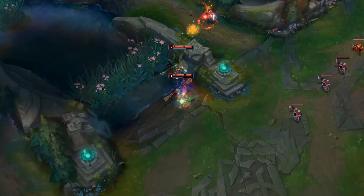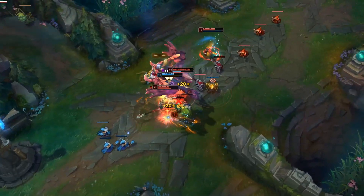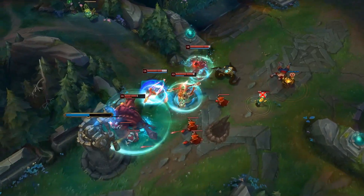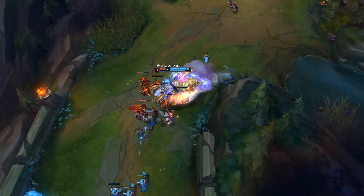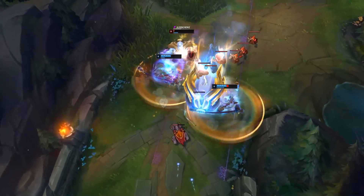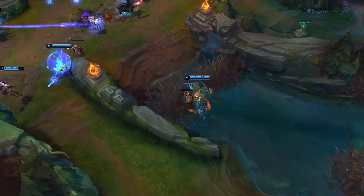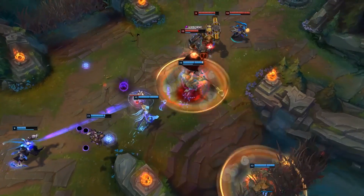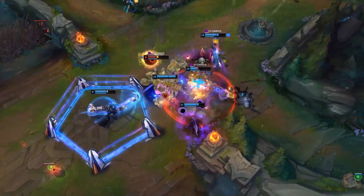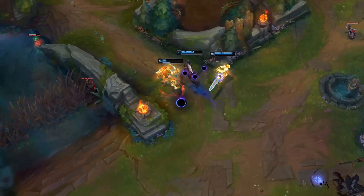Wukong's ultimate is Cyclone. Wukong and his clone spin his staff for up to 2 seconds, dealing max health physical damage to every enemy hit and knocking up people the first time they are hit by the spin. During this, you gain 20% movement speed and you're ghosted, meaning you can ignore unit collision. Within 8 seconds, you can recast your ultimate to spin again, allowing you to knock up enemies again with the additional cast — quite broken. The most important thing is that you and your clone can both use your ultimate, meaning you can get multi-man knock-ups even if enemies aren't bunched together. However, your clone will only be alive long enough for one spin, so make sure to time it correctly.